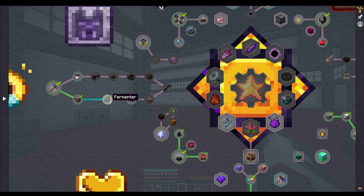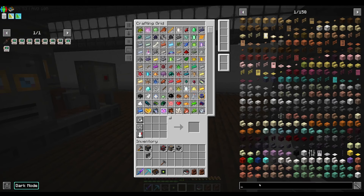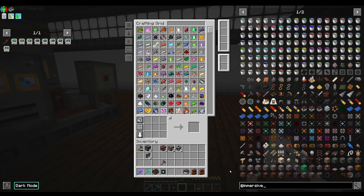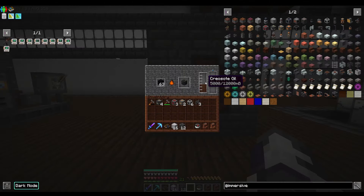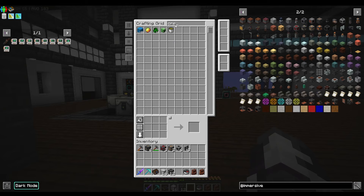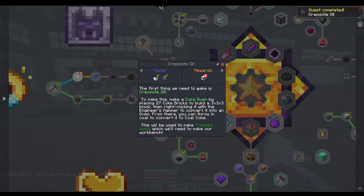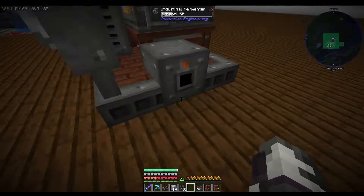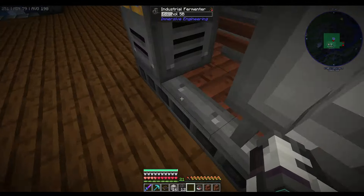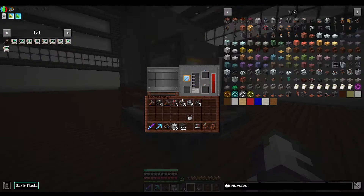That's the way to the engineer's workbench. We need to figure out transferring power. I'll have a quick look and come back. We're back - the creosote has finished. We need a regular bucket, not a creosote bucket, from there. There we go, bucket of creosote, that is that one sorted. I figured out the power - you just have to put it on the right slot. Power is actually up here.